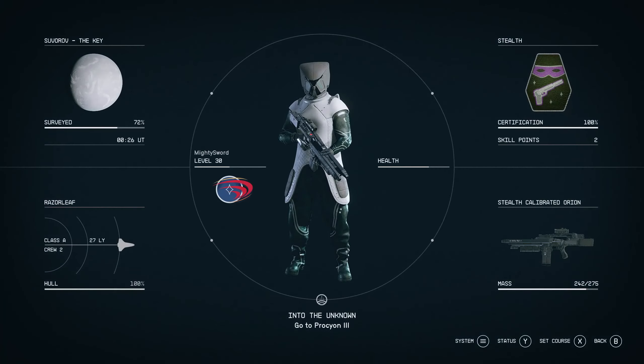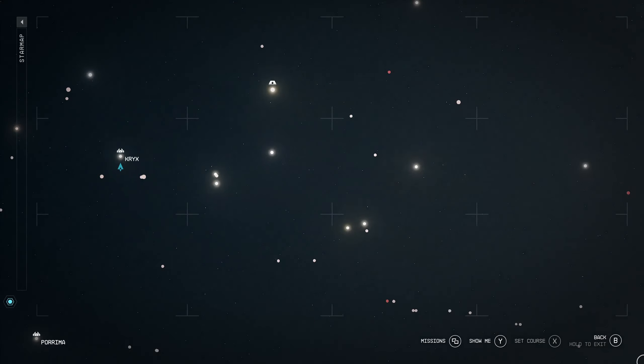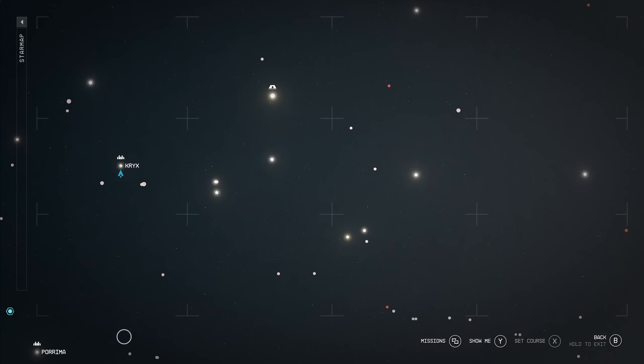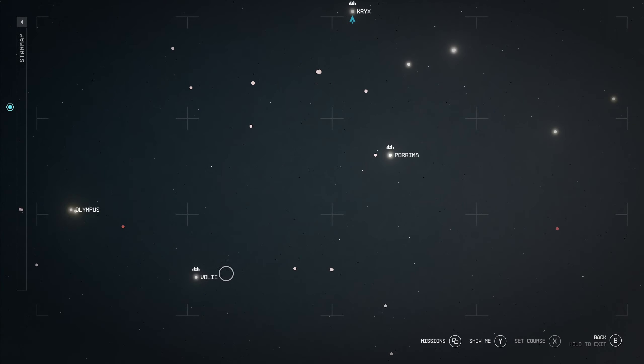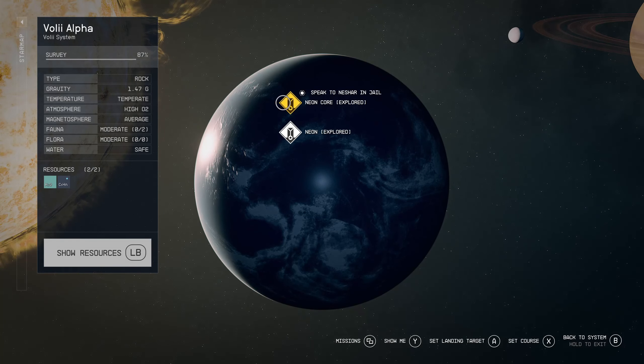First of all we're going to go from the key here over to Voli. We go to Voli and we go to Voli Alpha, and from here we're just going to land at Neon Core.